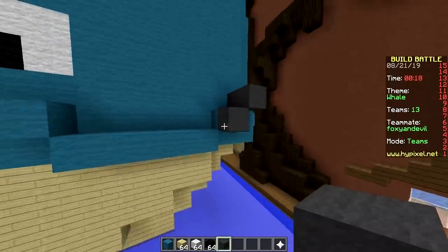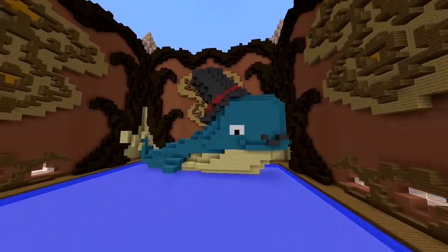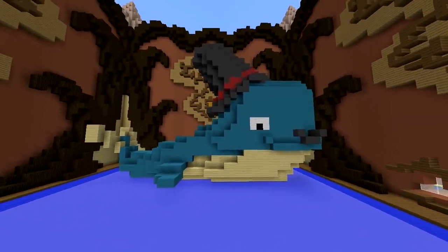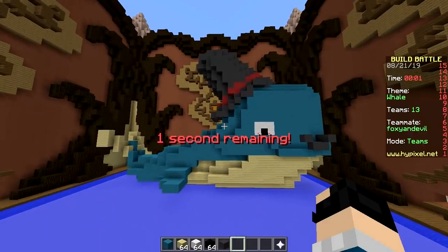Maybe a mustache — monocle in the sea. It has a mustache. Yeah, it's pretty good. Nice. It's pretty big too. It's cute. It has a top hat for bonus points.